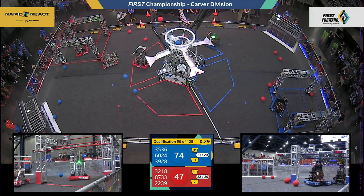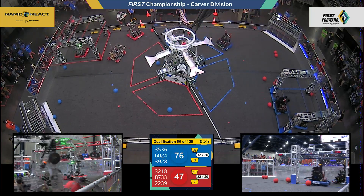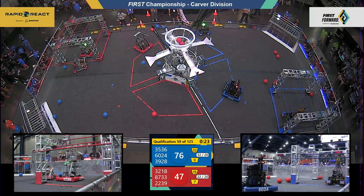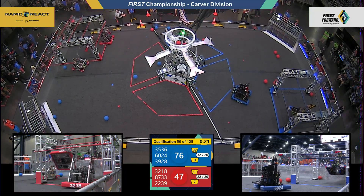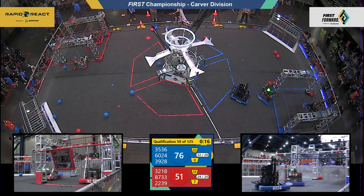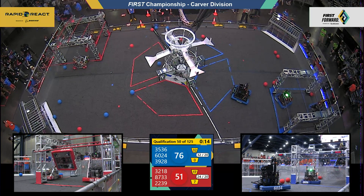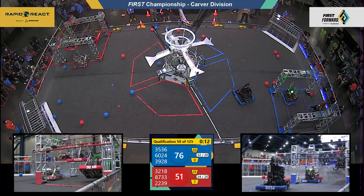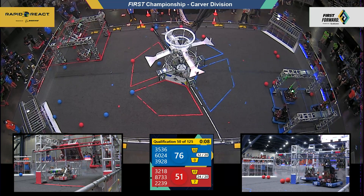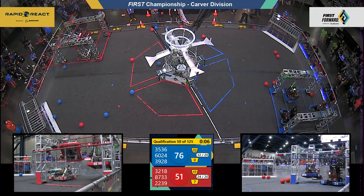Both sides with the cargo ranking point. Now we're looking to see if we can get two ranking points on the board for both sides for the hanger. 22-39, a little bit of a traffic jam in there, seeing if they can make some room for their Alliance partner. 87-33 — the hooks are up. We'll see if they can do it.